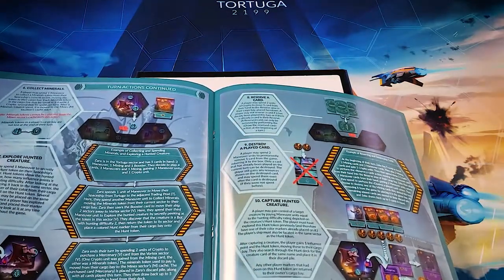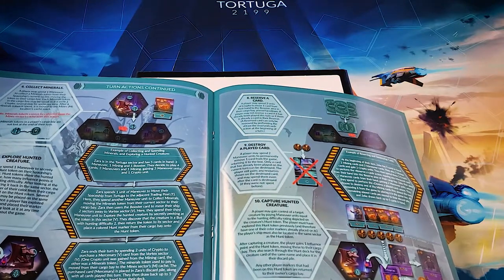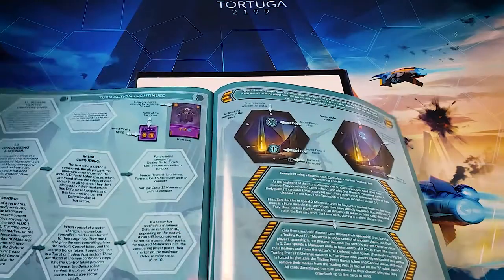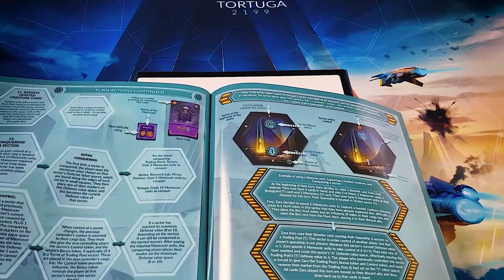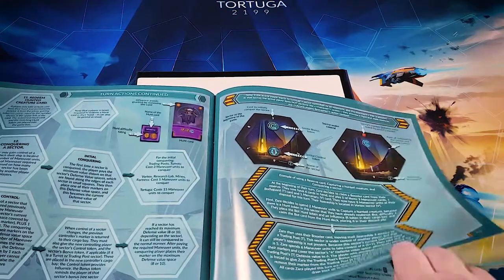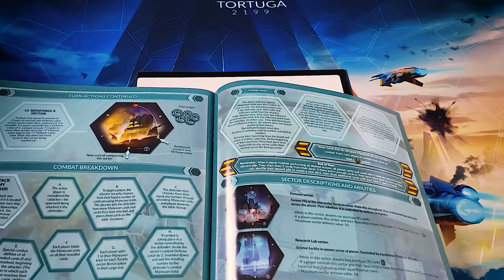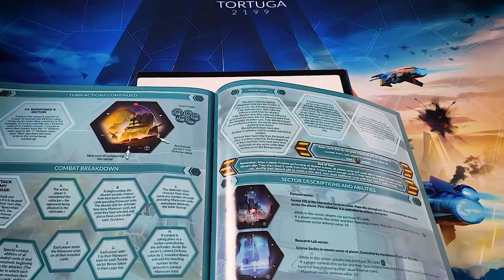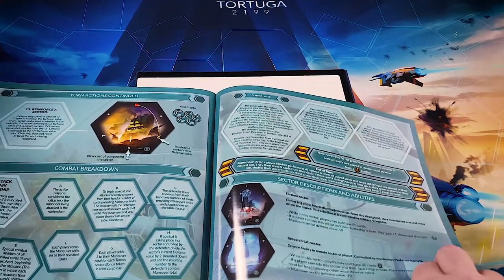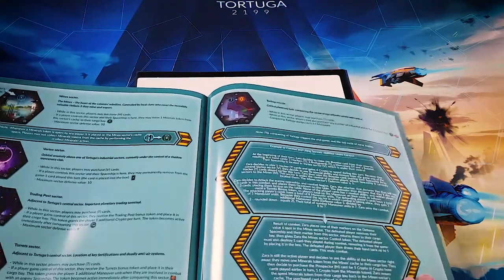There are two ways to win the game. Essentially, if you acquire a certain number of influence, you will win. The other way is to control Tortuga, which is the center location of the board. If you do that, every other player gets to end that round, so they get an equal number of turns essentially. And then if you have the most influence, you will win. The person who controls Tortuga at the end of the game doesn't necessarily win unless they also happen to have the most influence.